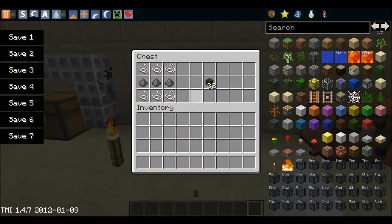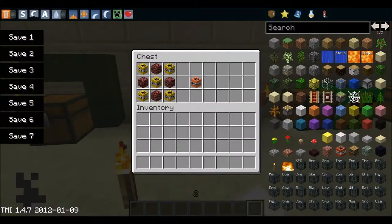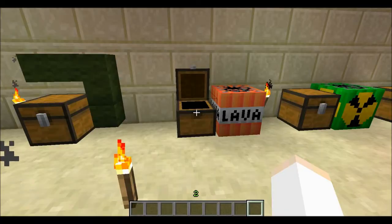And this is a fuse — you light it on fire, and it is basically a fuse. You will need 3 gunpowder and 6 string. Next is a lava bomb. You need 4 netherrack and 5 C4s.